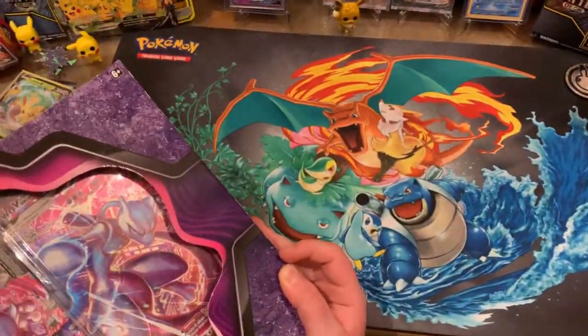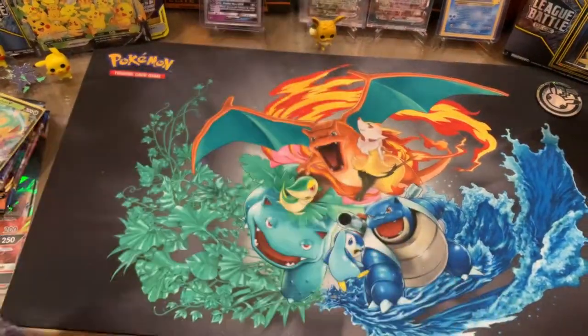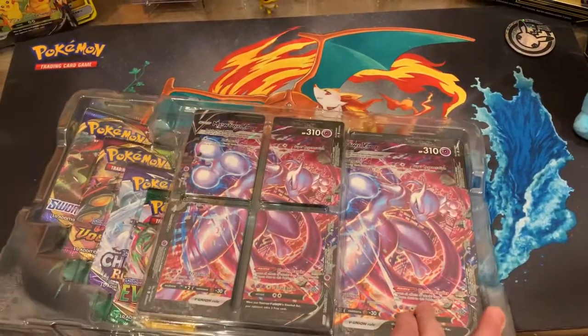Everybody knows Dragonite beats Mewtwo. Oh, he doesn't - Mewtwo is a man-made Pokémon and he's the strongest Pokémon. Well, he's not a real Pokémon. Oh, well, he's made from real Pokémon DNA I think.